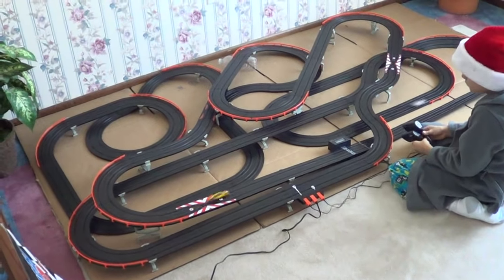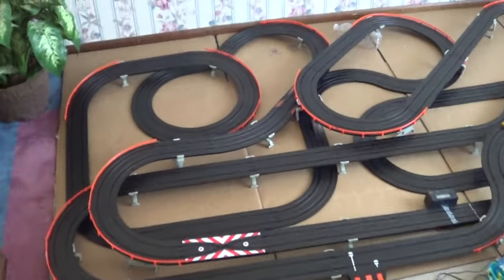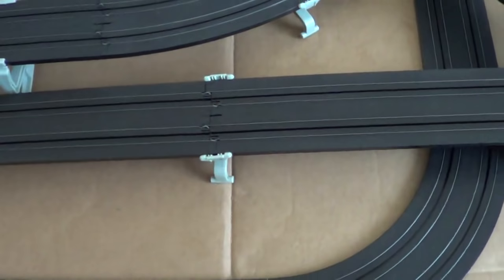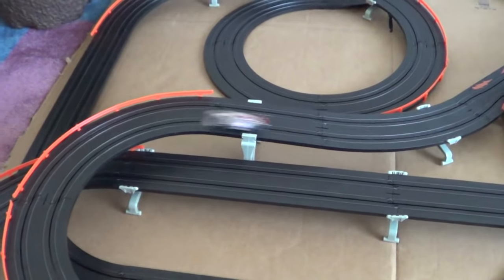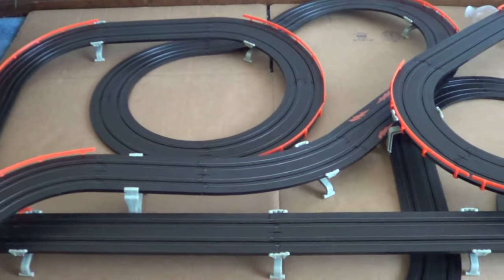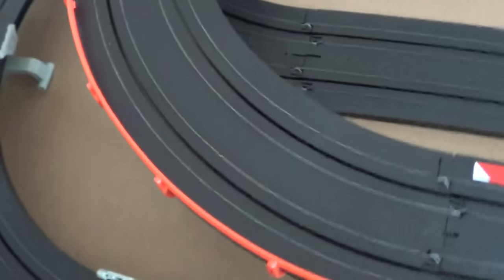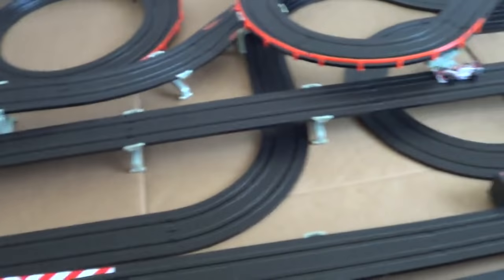You want to tweak the track a little bit — there are some key things on tweaking this. Sometimes the cars, if these supports are at different angles, the tires or part of the car will hit them. What you can actually do is turn them sideways underneath, so there's nothing hitting on the sides. There are some little key spots where that'll happen.